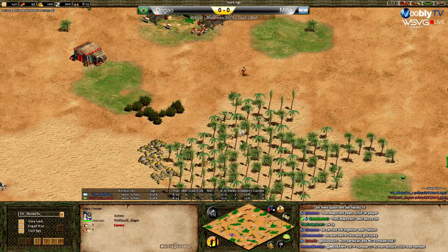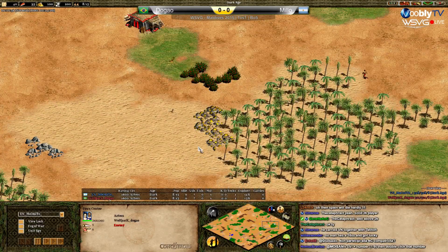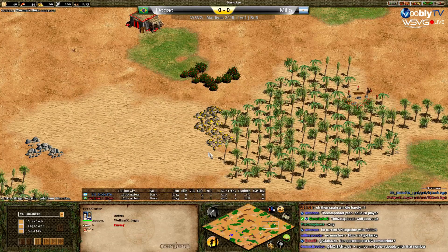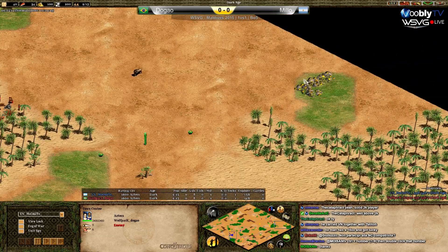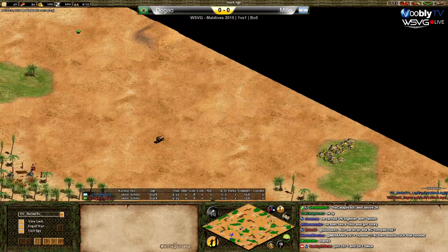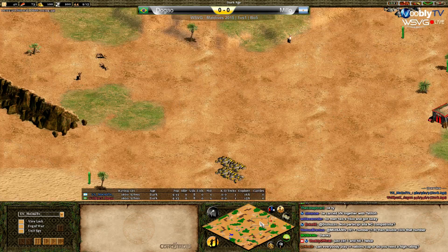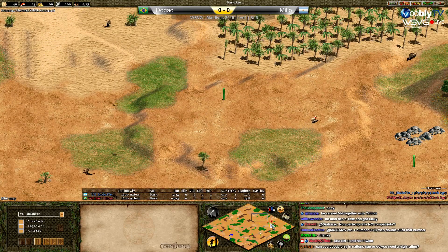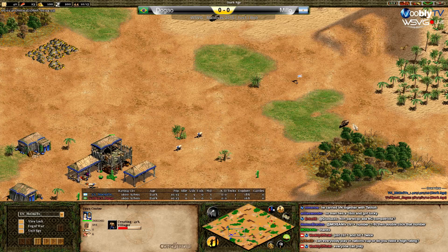Dogao's forest is really nice but the gold is forward and really close to the forest, so it's easy to defend but not ideal if your enemy rushes. This gold is nice because if he palisades, he can go for that gold even if he's really far and getting problems from Milo. Overall it's a wide open map but a bit better for Dogao - not a huge difference. Both boards from Milo are really in the front.